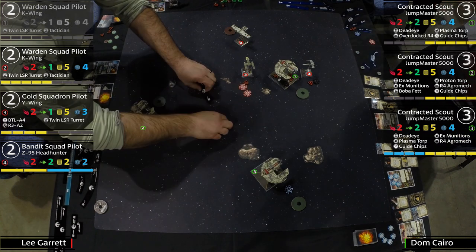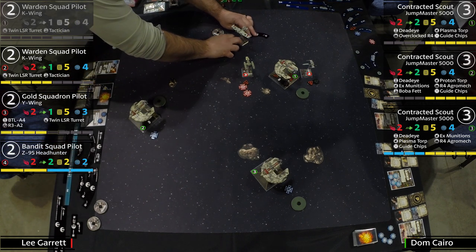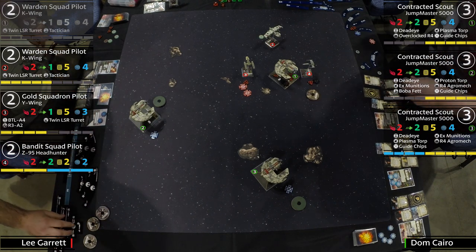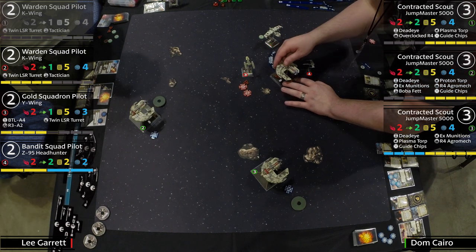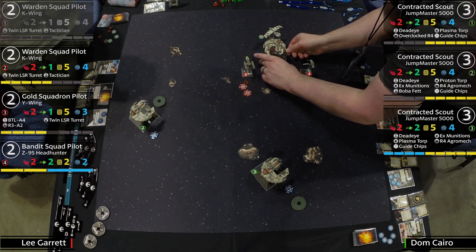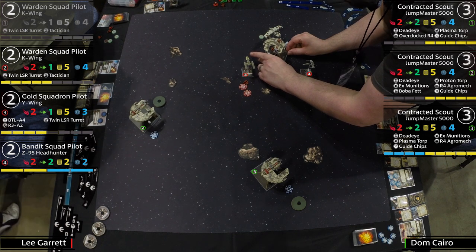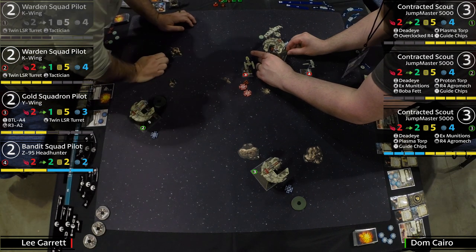The Y-Wing is asking for a bump — it has a lot of damage on it. If the Jumpmaster does get a bump he won't be able to shoot the Y-Wing. The Jumpmaster is going the other way. Bumping the K-Wing — the K-Wing isn't going to get to the Jumpmaster. The Jumpmaster can shoot the Y-Wing, which is the damaged one. If he's outside the primary arc, only the Headhunter gets a shot.